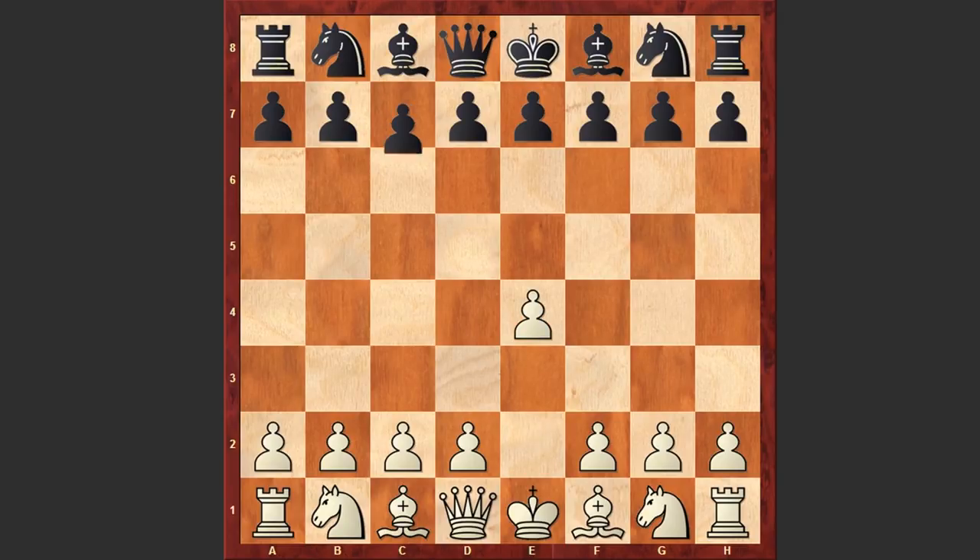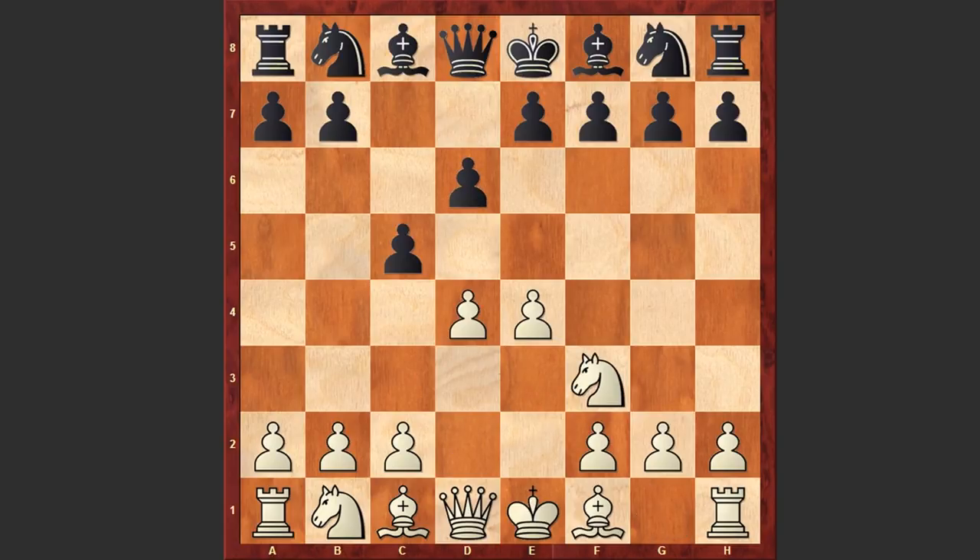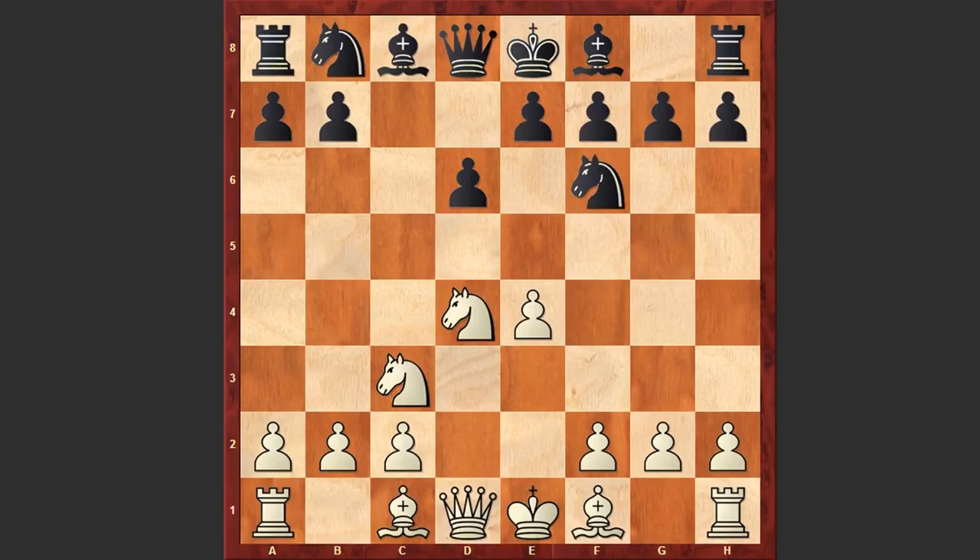Zimmermann started with e4 and c5 by Huebner — Sicilian Defense. Nf3, d6, d4, cxd4, Nxd4, Nf6, Nc3 and a6. Black goes for the Najdorf variation, which is the most popular variation in the Sicilian Defense.